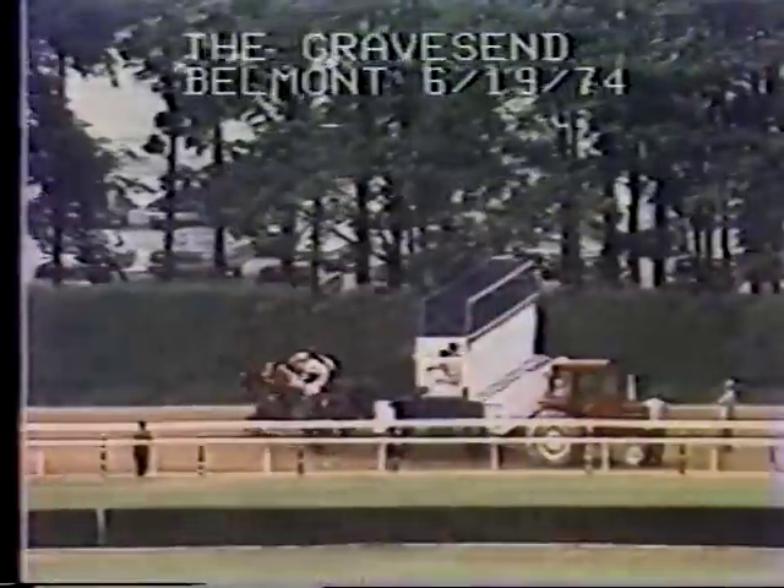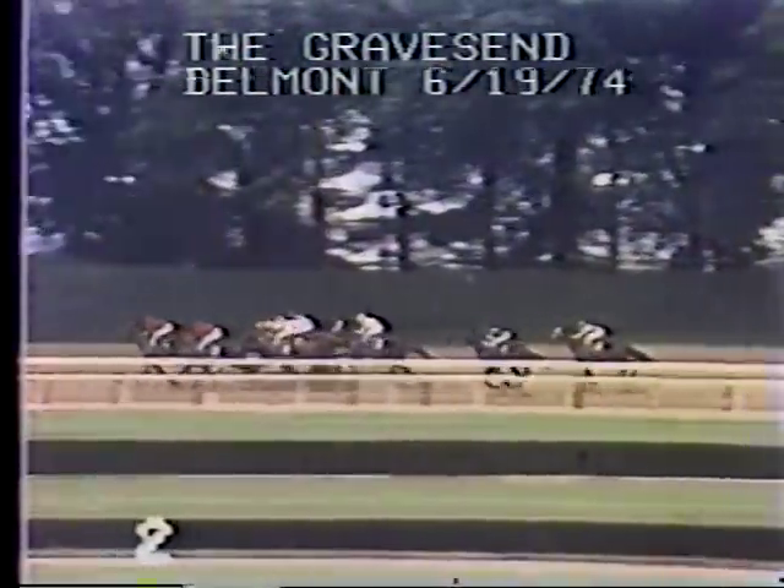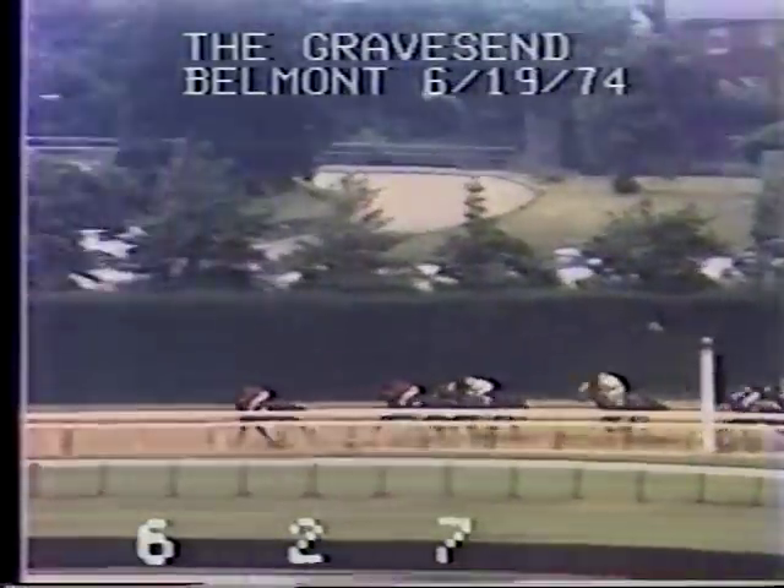Now watch Mr. Prospector, sire of Gold Beauty and Conquistador Cielo, and the 1974 Gravesend Handicap. Lone Tree rushes up on the outside, Full Pocket is fourth, El Esponolado fifth, Tap the Tree sixth by two and a half. Torsion is next, followed by Infuriator.